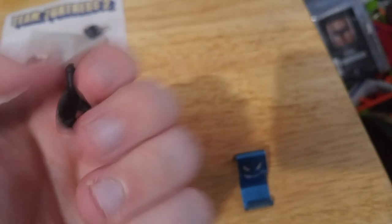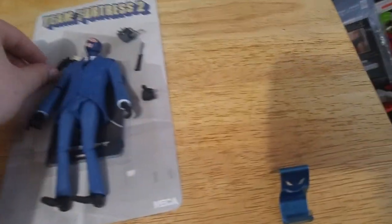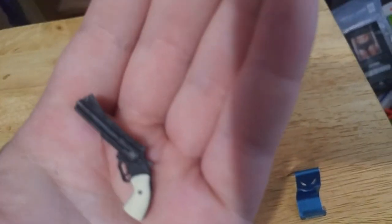He has a different hand here as well — this is probably the knife hand, which I will be using. I'll show you what I do with that once we get to the Engineer. He does come with his revolver there. Nice attention to detail — it has the trigger, the hammer, everything like that.